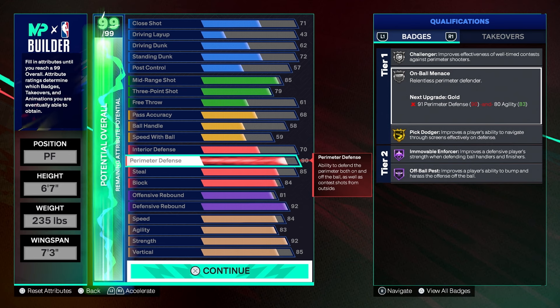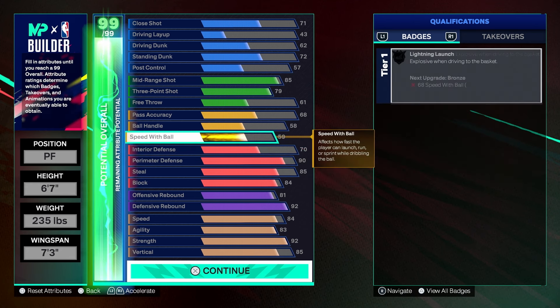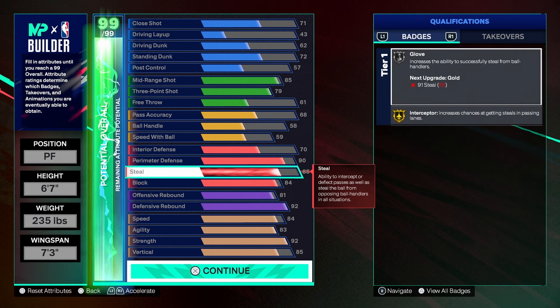Being that it's gold, I can also put the plus-one badge on it. Some of this stuff is very new and I'm still getting used to it, but you can upgrade your badge — say your badge is gold and you want to make it Hall of Fame, there's a way to do it. I've played more than enough games to tell you the 85 steal is perfect — you don't need anything more than 85 steal.